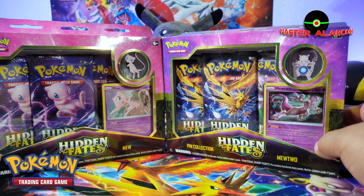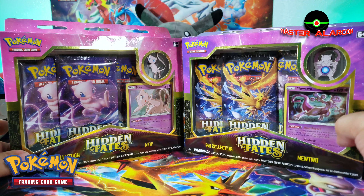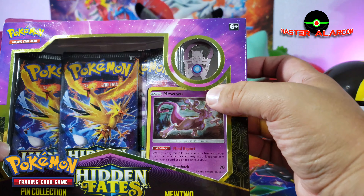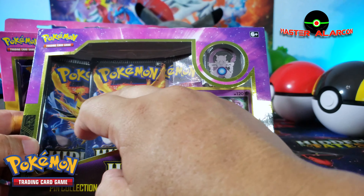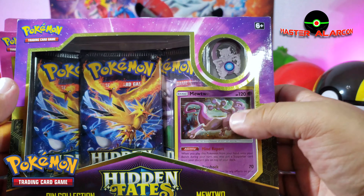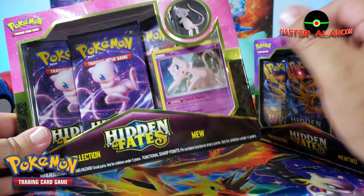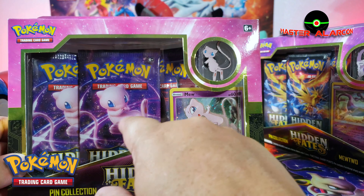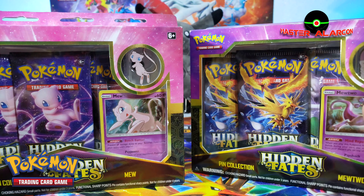Amigos, bienvenidos al canal. Tenemos dos cajitas aquí, una es de Mew y otra es de Mewtwo, de la serie Hidden Fates. Son una pin collection. Vamos a ver: tenemos el pin, una tarjeta promocional, y creo que solamente son tres sobrecitos. I think yeah, it's only three booster packs, the pin, and the promo in front. The same goes for Mew — the pin is right there, the promo is different, and oh look, two of them show Mew right there and Mewtwo is hidden with the birds on top.